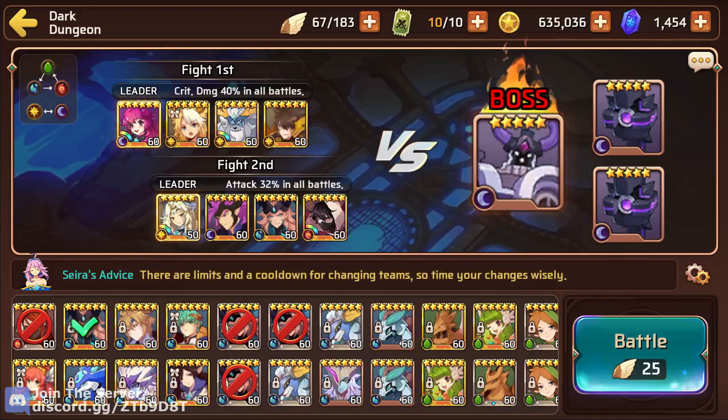Next up I have the Dark Thor — he's the debuffer, he's gonna be doing defense down, and a potential nuker if his active comes up. But since he's reliant on his active, he can't be relied upon, because this Dark Colossus does Thirst, Seal, and Silence, so it's insane. Next up we have the Water Balrona — she's also gonna be a nuker, passive Courageous Strike. Then we have my Fire Shinobi — same deal, passive Courageous Strike.